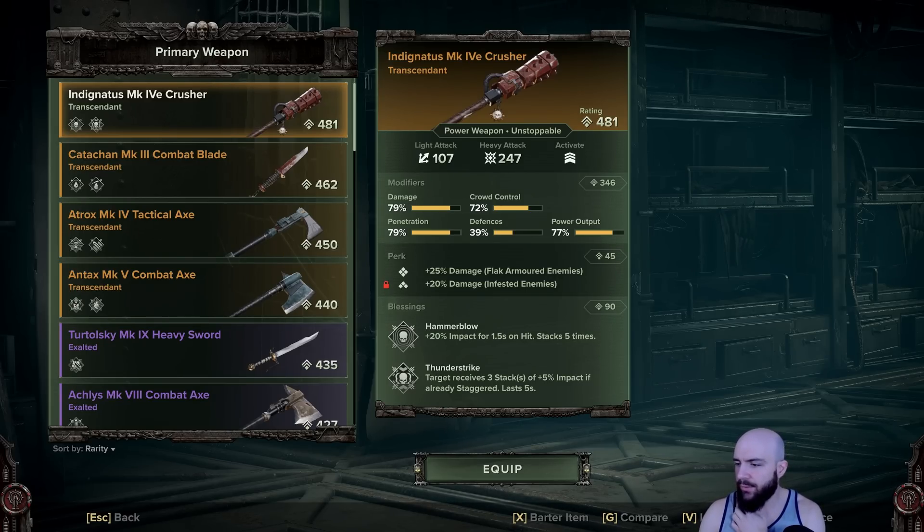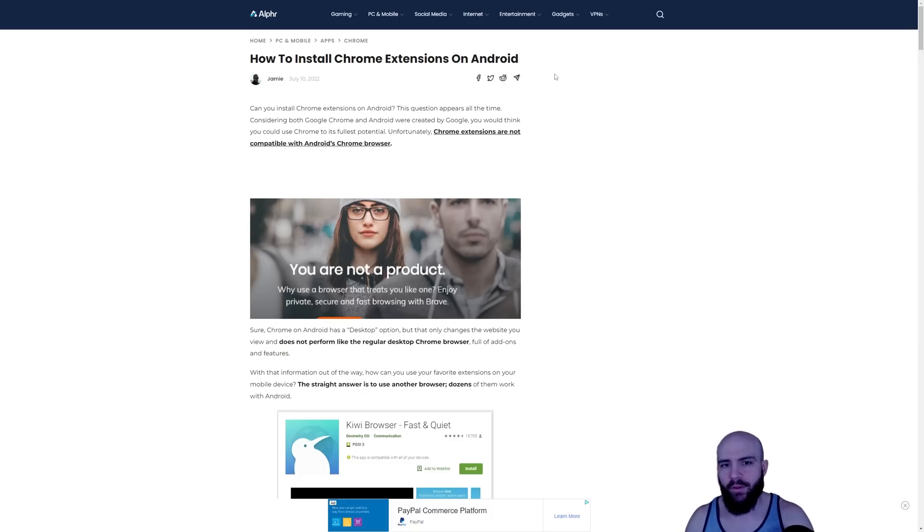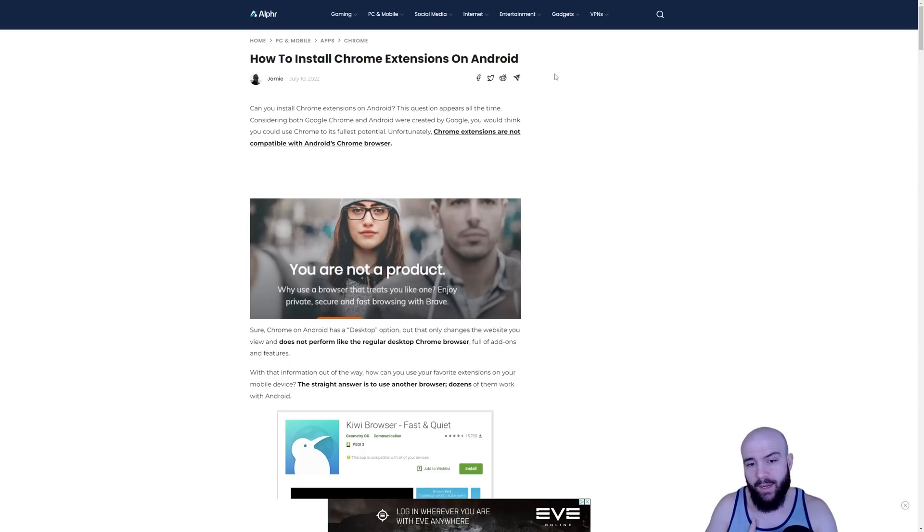My good friend Jimmy D found a website — I'll link this in the pinned comment as well — where you can simply do this all on mobile. How to install Chrome extensions on Android. If you have an iPhone, get with the future and get an Android. So I'll post this up so you can use the Kiwi browser — I don't know much about it, I'm personally not using it. And please, for the love of God, do not send me advertisements for Eve Online.